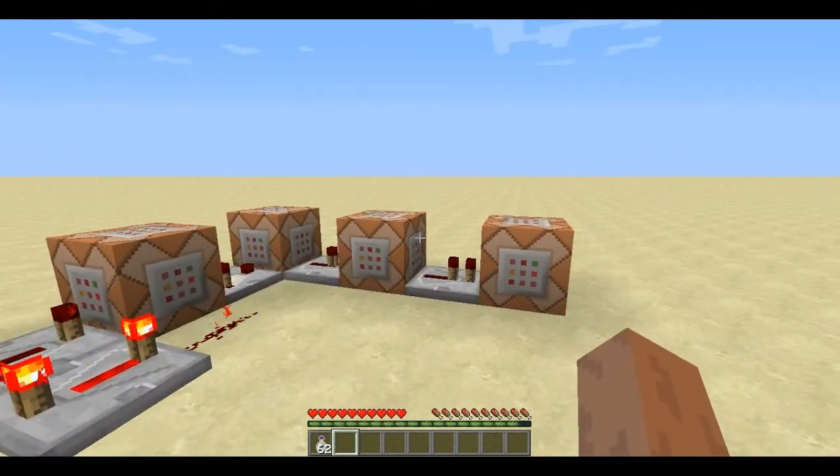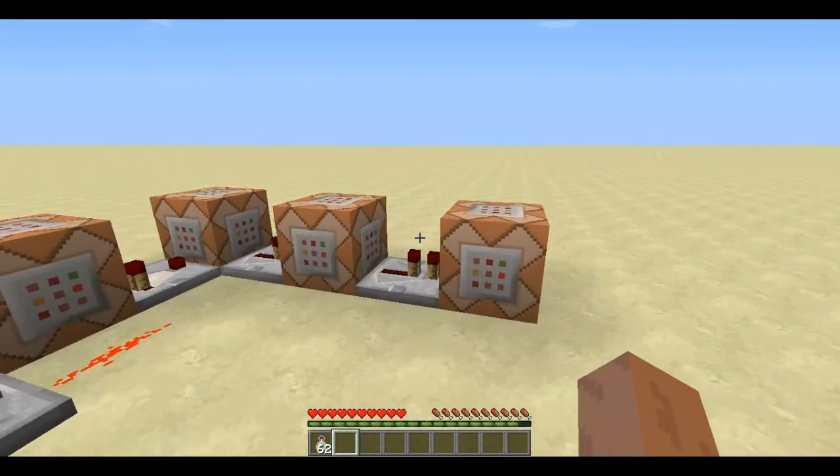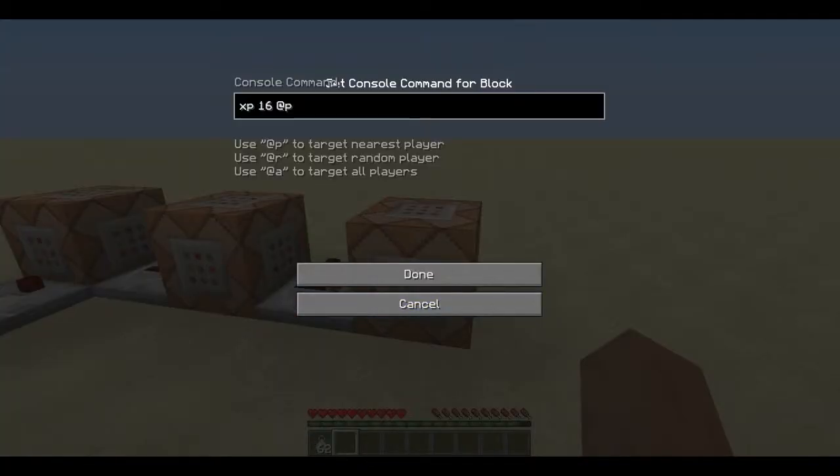For this, it's not going to work in multiplayer because of this final command block — it gives 16 XP to the nearest player. So what this means is that if there's another player which is close to this command block, say jumping right on top of it and you are here, it's going to give the player on top of the command block 16 XP rather than you.